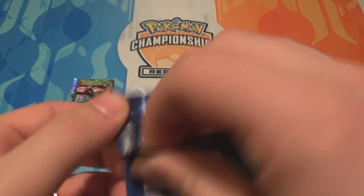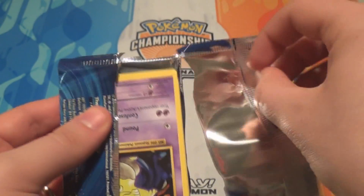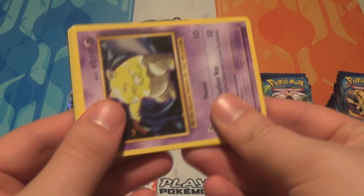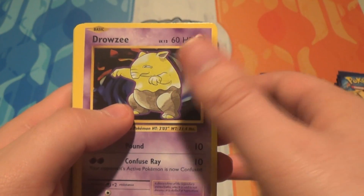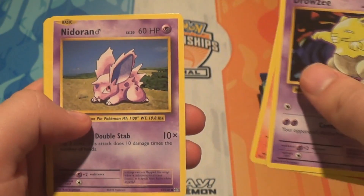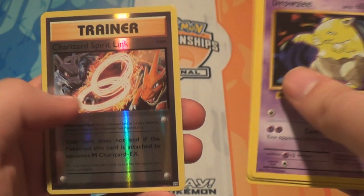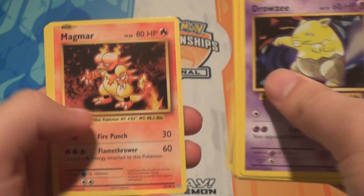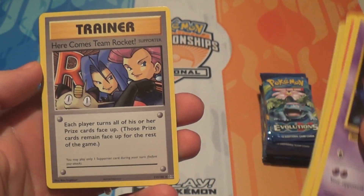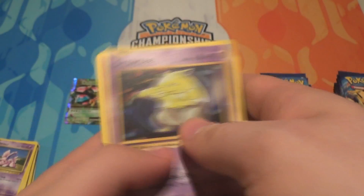The way I organise my sets, I put my Reverse Holos after my regular set, so I like to get a second one of each EX, Mega, stuff like that — anything in the middle of the set — so there's no gaps in my Reverse Holo set. Pack four: a Drowsy, a Ponyta, a Nidoran Male, a Machop, a Growlithe, a Reverse Charizard Spirit Link — that looks really cool — a Mewtwo, a Magma. Oh, and another one of the Secret Rares: Here Comes Team Rocket, a supporter card. And a Revive.